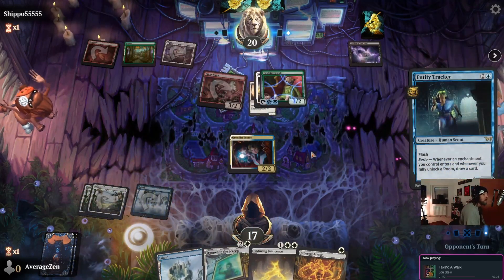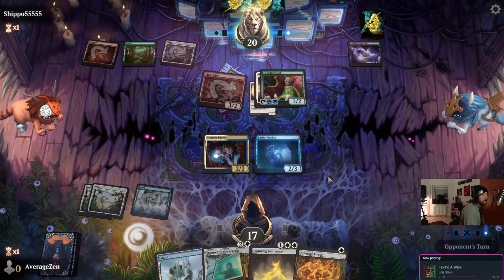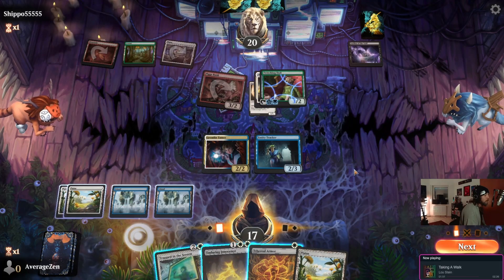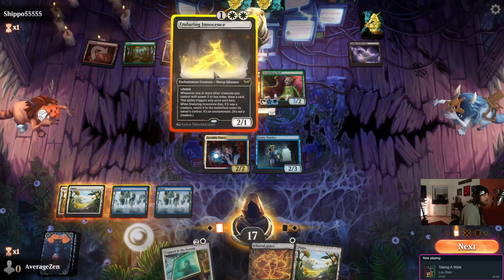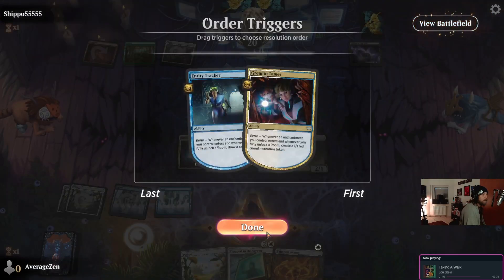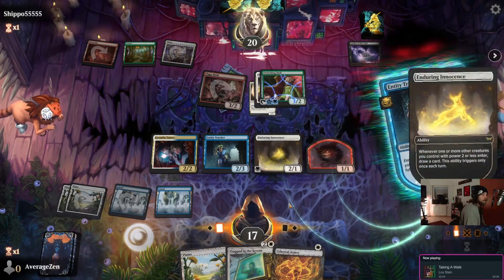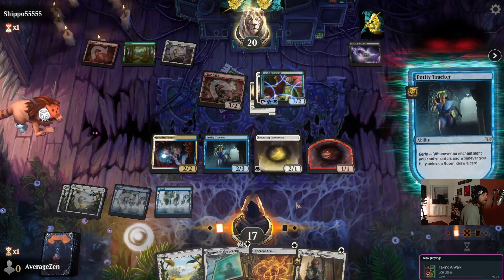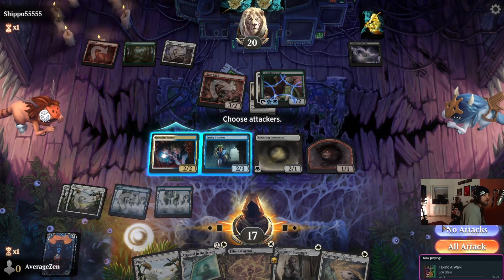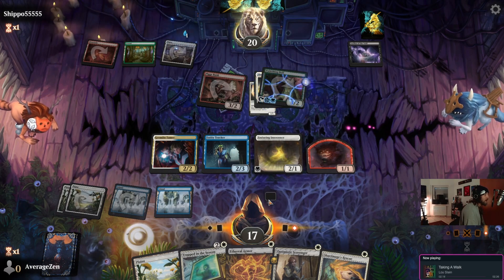We'll take our beats and throw out the Entity Tracker. It's unfortunate that Twitching Doll has ward two. Let's see if we can draw a card and make some gremlins.